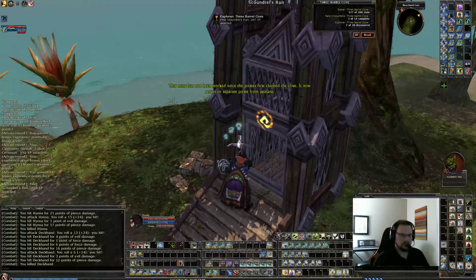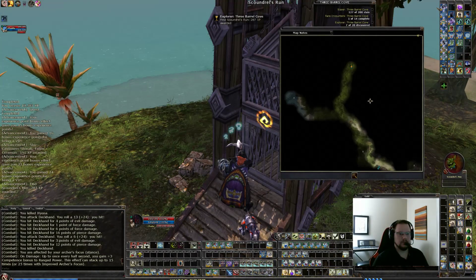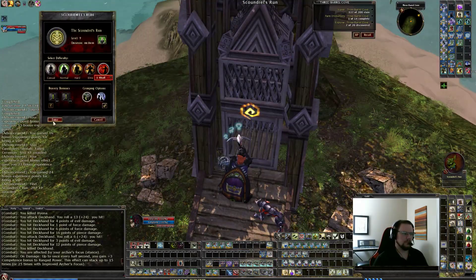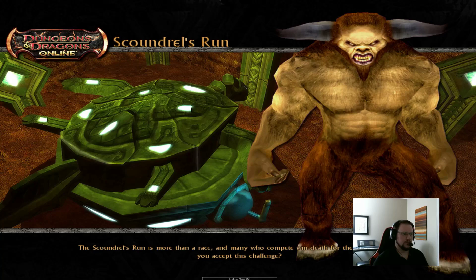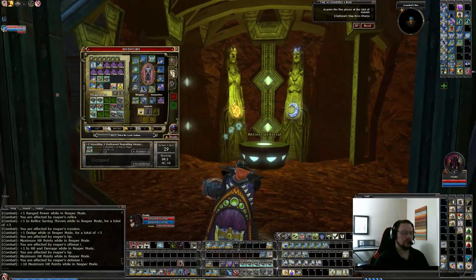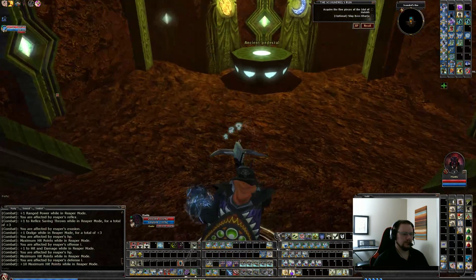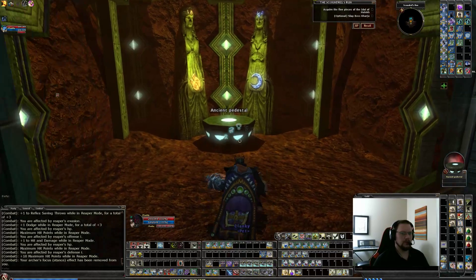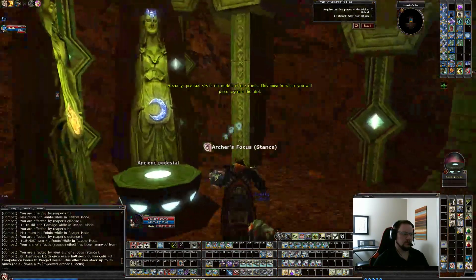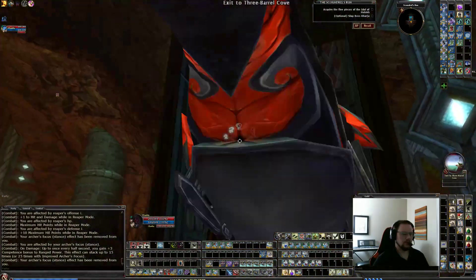Here is the quest entrance — 'It now serves to separate pirate from peasant.' Scoundrel's Run. You're going to want a few inventory slots free — I believe it's five. You have the ancient pedestal here. You can exit, so just be aware.